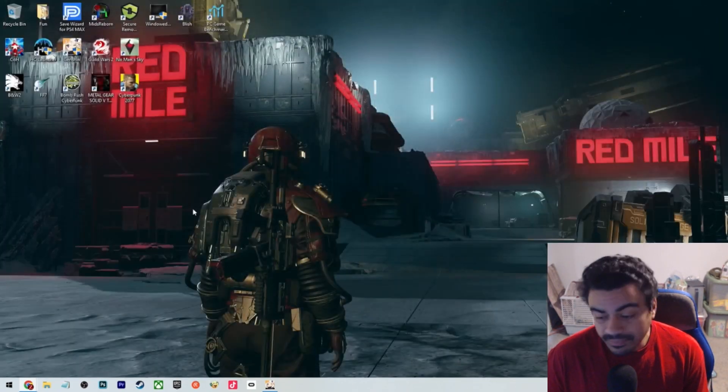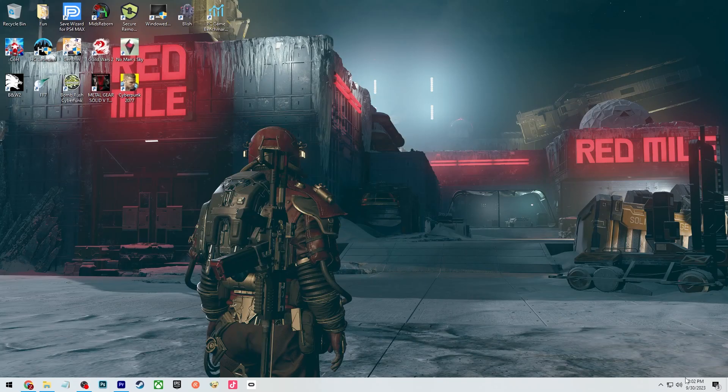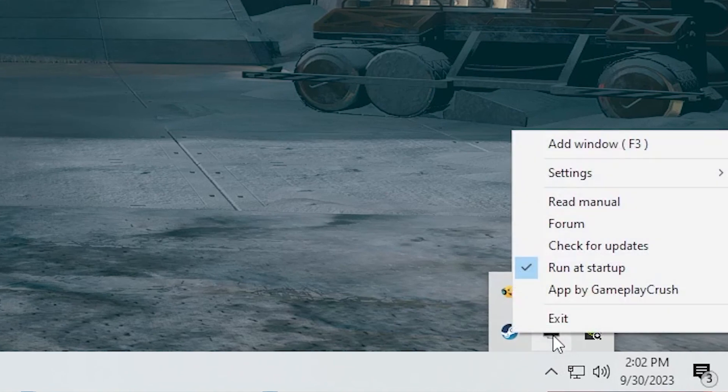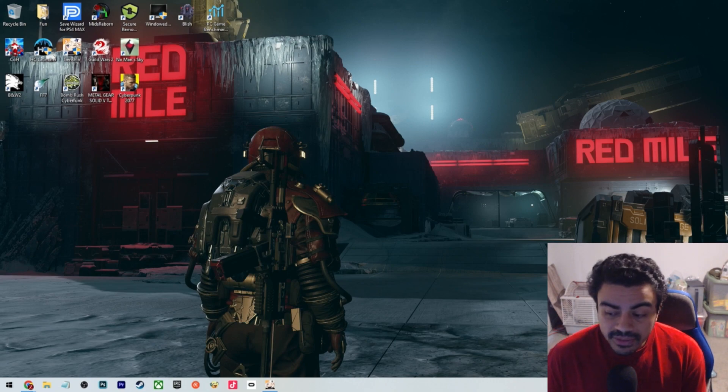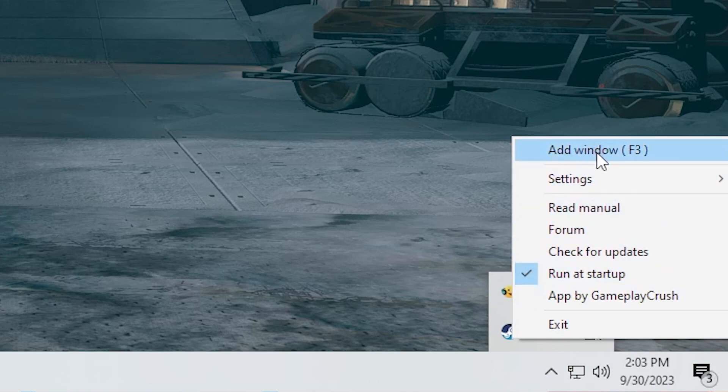Once you download it, click on it and it's going to start up in the system tray. You can even set it up to start with Windows at startup. The cool thing is, all you have to do is open up the tab where your game is and press F3 — you can see how it says 'Add Window with F3'.